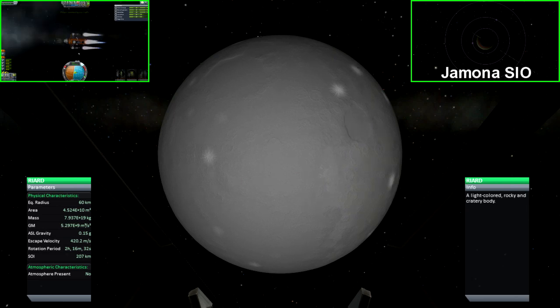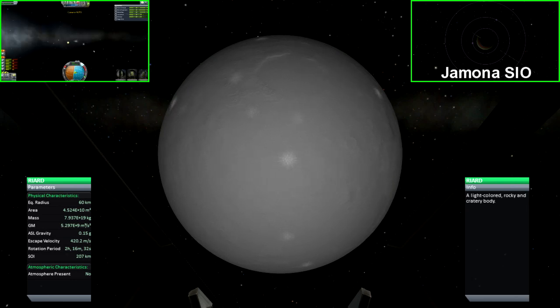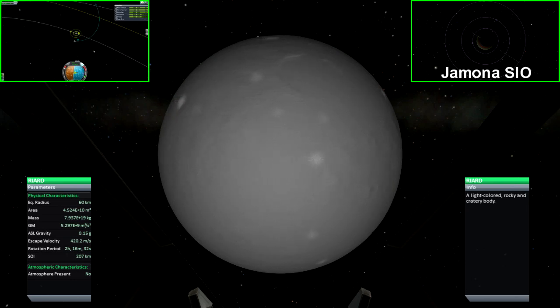Riard is another small moon that orbits Gemuna. It's about the same size as Scree, except it has half the gravity. Also just like Scree, it has a 207km sphere of influence, making it quite difficult to get an encounter, though that challenge is reduced seeing as how it's not so close to the gas giant itself.